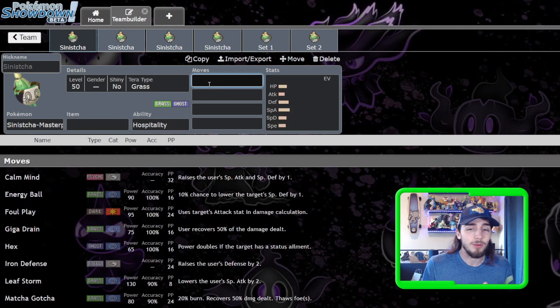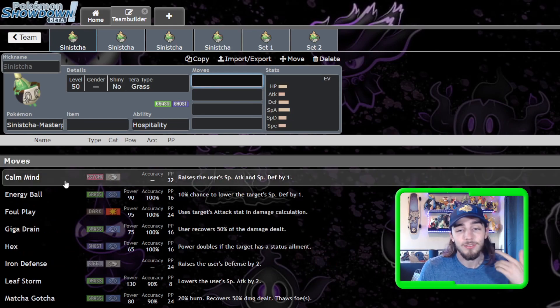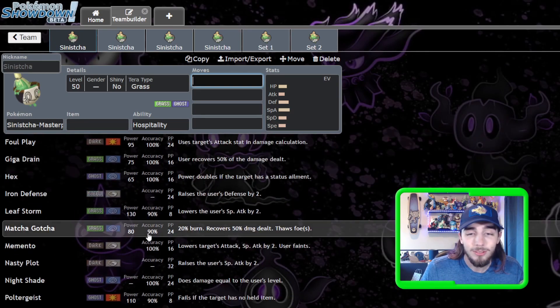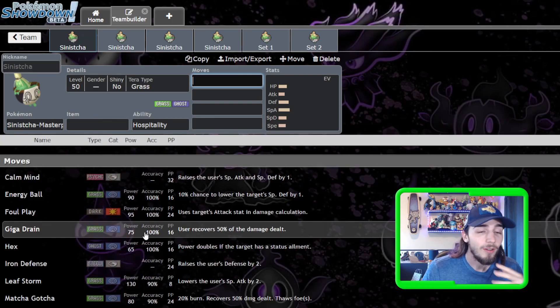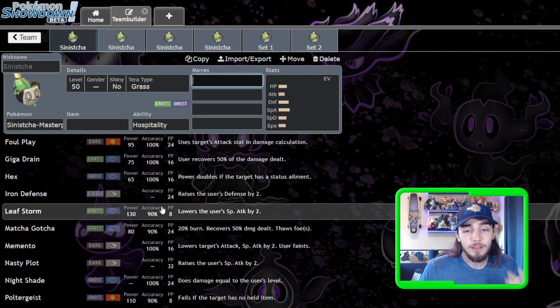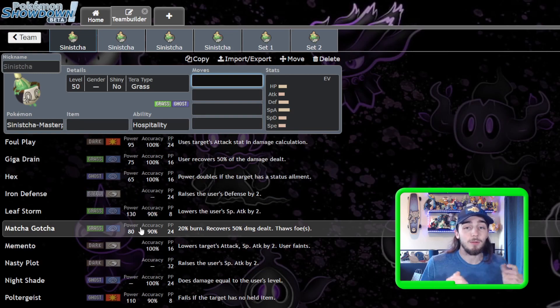Now let's get into the moves. You've got cool setup options: Calm Mind, Iron Defense if you want to sit on the field longer. I don't love Memento — you're trading an entire Pokemon just to drop stats. Then there's offensive coverage: Energy Ball, Giga Drain. Foul Play is always cool on a bulky Sinistra set — consistent damage into physical attackers if you don't want to invest heavily into Special Attack. Leaf Storm is cool as well, and then there's the new signature move, Matcha Gotcha.